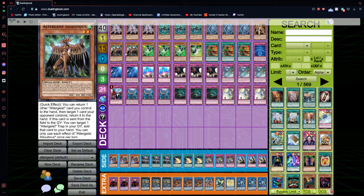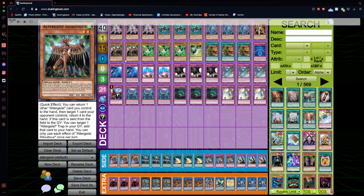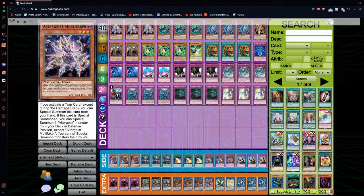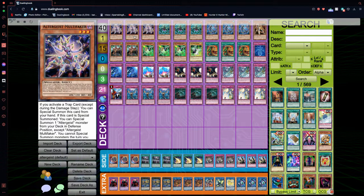Next up we have the Double Altergeist Silk — we're only running two because everything is basically searchable and you don't really want to see more than one at a time since it's a level 5. Silk is what you're going for with Multi-Faker. As a quick effect, you can bounce an Altergeist card you control to your hand and target a card your opponent controls to return it to their hand. And when it's sent from the field to the graveyard, you can add an Altergeist trap from your graveyard to your hand. The bounce is a quick effect you get for free whenever you activate a trap card — so let's say you activate Compulse, you bounce the opponent's monster, then Multi-Faker triggers during your opponent's turn and summons Silk, which bounces another card. It's a great form of interruption.